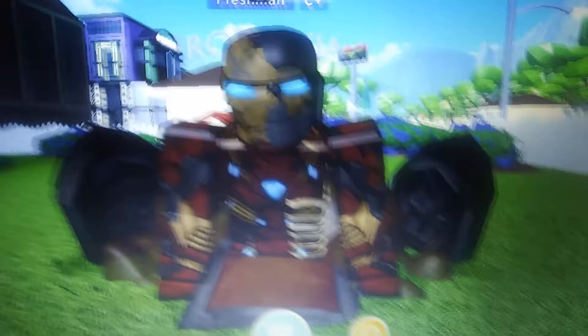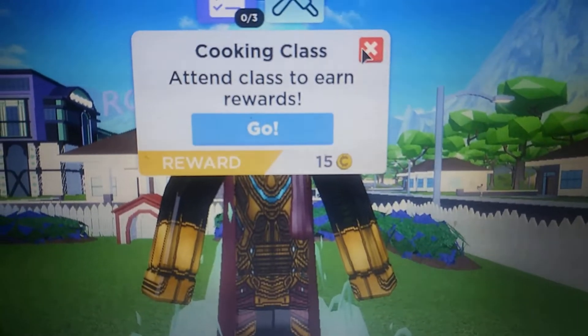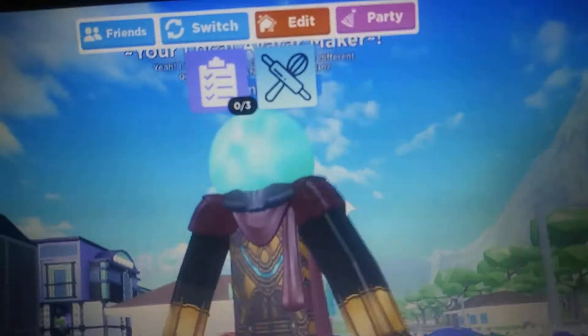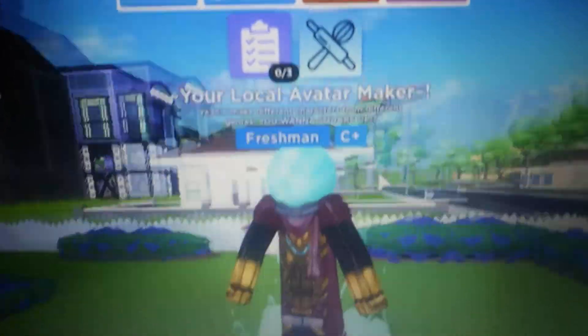I can't stop looking at this one, this one's so cool. Then we have Mysterio — this is his illusion version. He's all floating and stuff with the mist at his feet and the fishbowl helmet. Yeah, there's Mysterio.